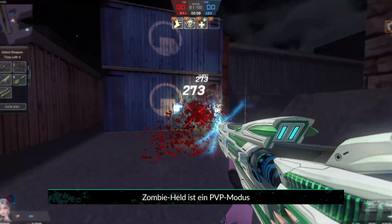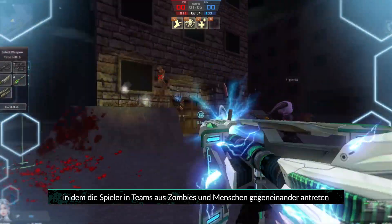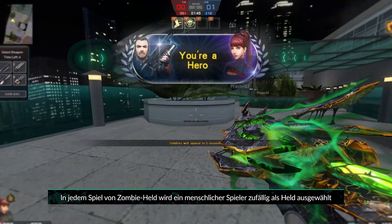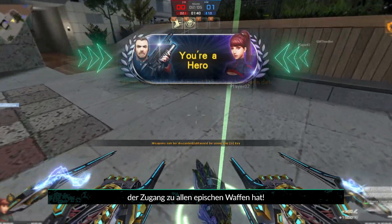Zombie Hero is a PvP mode that pits players against opposing teams of zombies and humans. In each game of Zombie Hero, a human player is randomly chosen to be the hero, giving them access to all epic weapons.